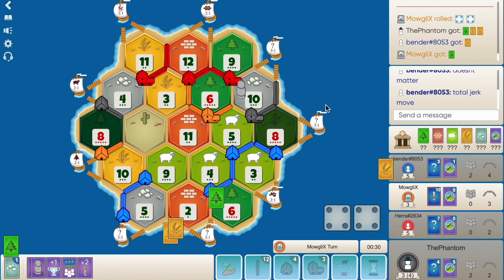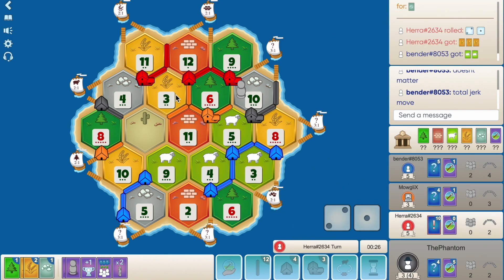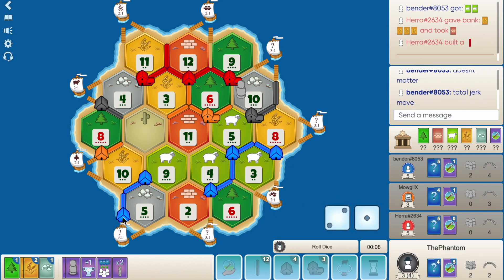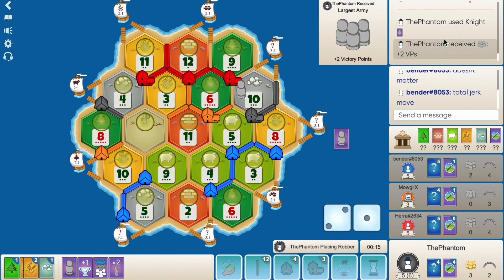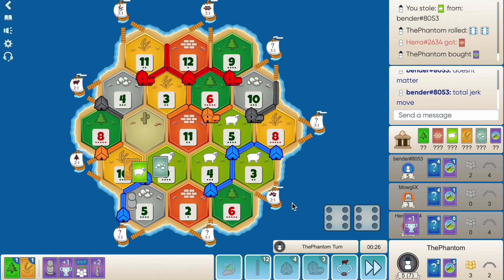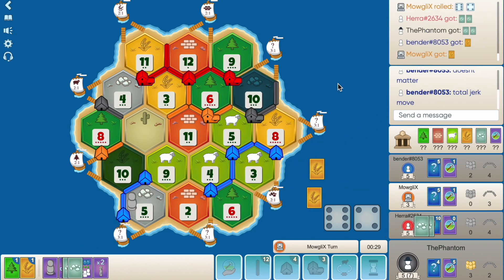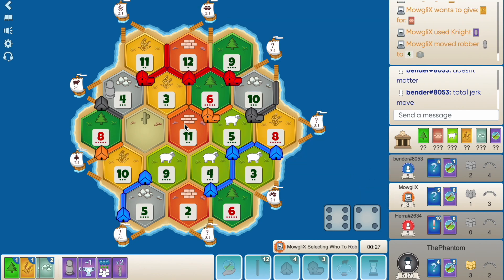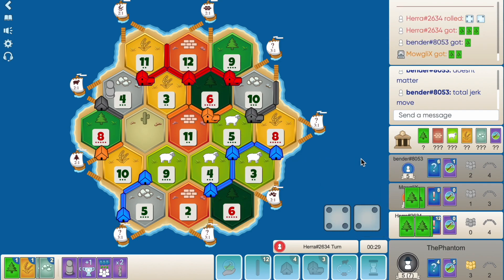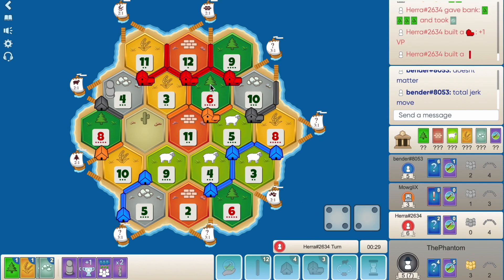Blue uses the knight, puts it on the 10, takes my wood — which is useless. 3-for-1 and buys a dev, so he's played two knights as well. 8 — lovely. Orange builds more random roads, buys a dev. Three lots of wheat on the board, 4-for-1 all his wheat for a brick — he's going to settle on the 11, 12. Waiting for the 6 to roll to monopoly. He just builds a road. Play the knight — put it on blue's 5, take a sheep. 12 hits. Just buy another dev: two VPs. 9 — year of plenty for a dev. 10 beautiful.